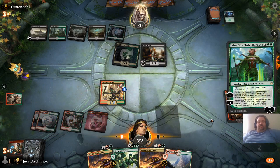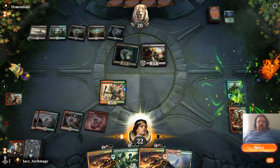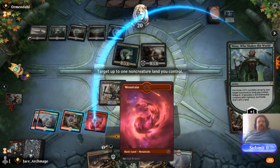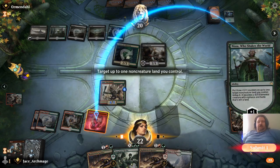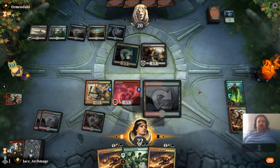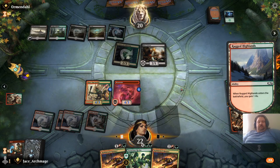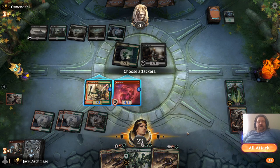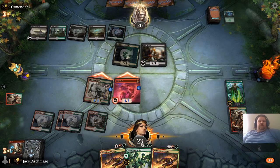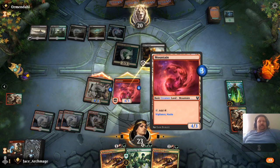Out comes Nissa, and she gives me additional green mana from my forests. We're going to use her plus-one ability and make this a 3-3 Mountain. Play that, gain the life. We're going to attack — I know one's going to get blocked by the Mire Triton, which is fine. I have to kill it anyways.